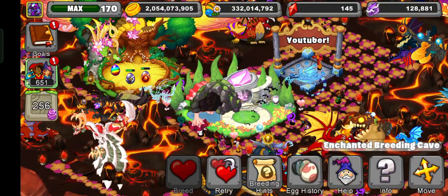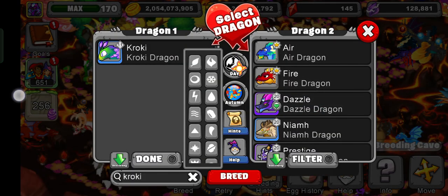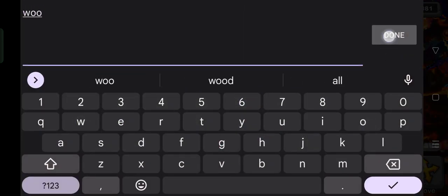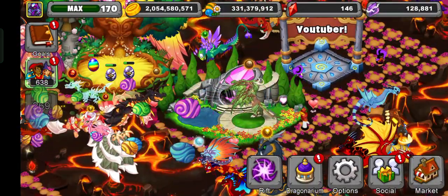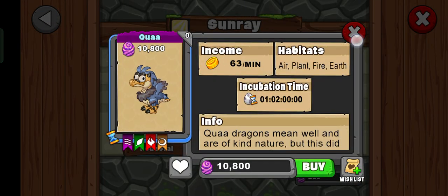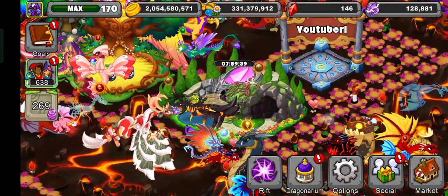It turns out I need Croaky Dragon with Wood Wine Dragon to breed Minchi. Let's try it, first try on cam. Croaky is level 11, let me just — okay, level 16 now. We need Wood Wine Dragon too. Let's see the breeding time for it — it's one day two hours. That's not too bad because it'll hatch quickly.